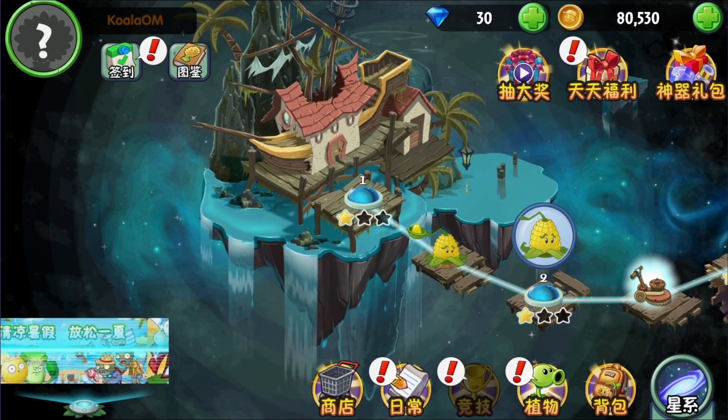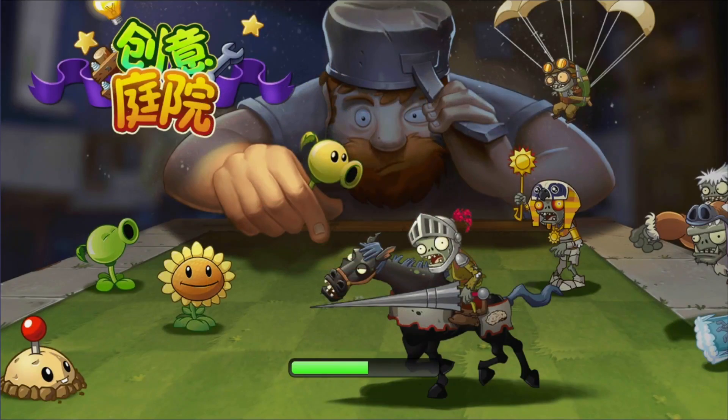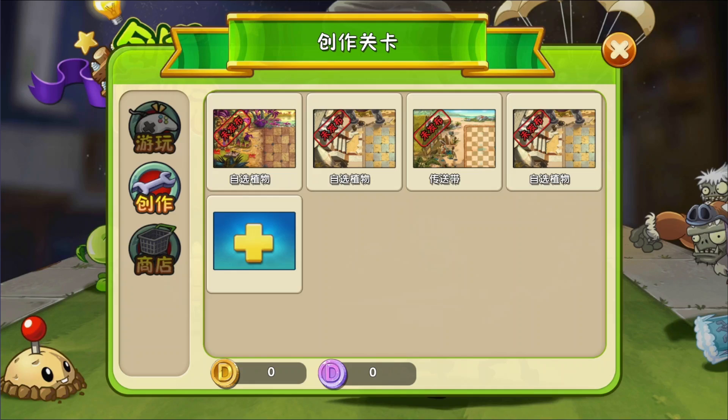To start off we need to beat Pirate Seas Day 6 to unlock the level editor, which I've already done thanks to some convenient video editing magic. We're gonna head on down to the trophy icon in the bottom right and then press a button with a spanner in the controller. We're now in the level editor.